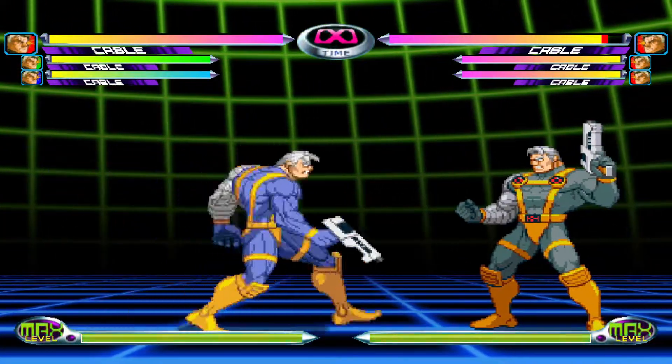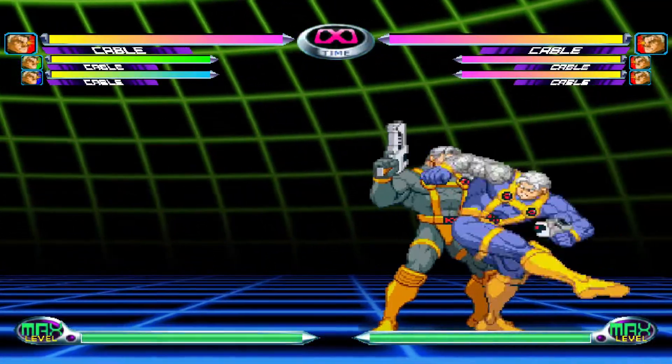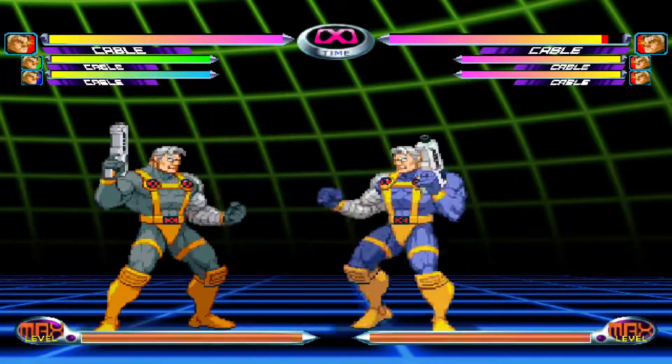Standing Heavy Kick is a crucial part of Cable's moveset, as it allows him to input a Tiger Knee Air Hyper Viper Beam afterwards, leading to huge damage on any character.